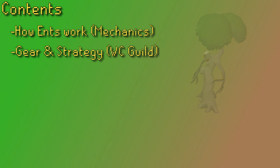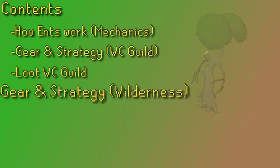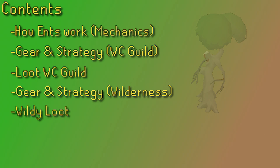I'm going to start this guide by discussing how Ents work, and the general setup and strategy for the Woodcutting Guild Ents, and then I'm going to move over to the two Wilderness spots and what your strategy is looking like over there. After that, I'll close out with my general thoughts on Ents and their money-making potential.